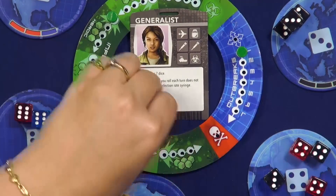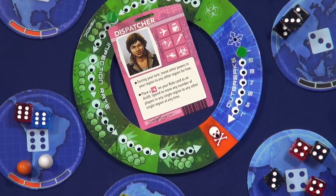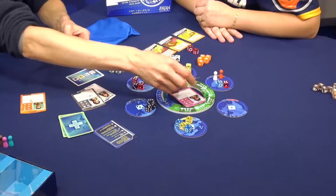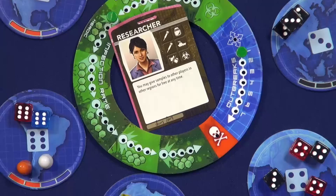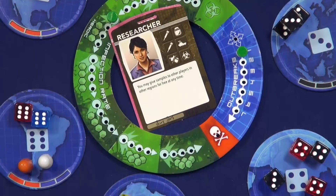The generalist can ignore the first biohazard. The dispatcher is very good at moving people from his region — you can send people out for free and also gets a nice helicopter side for air lifting. The researcher, like in the Pandemic board game, is very good at giving away samples. Typically you'd have to be in the same region together, but now you can give them wherever you are.